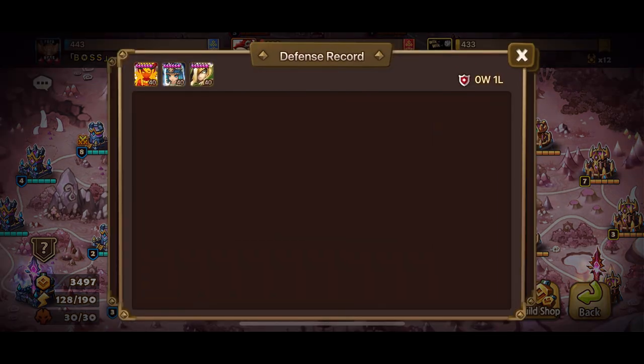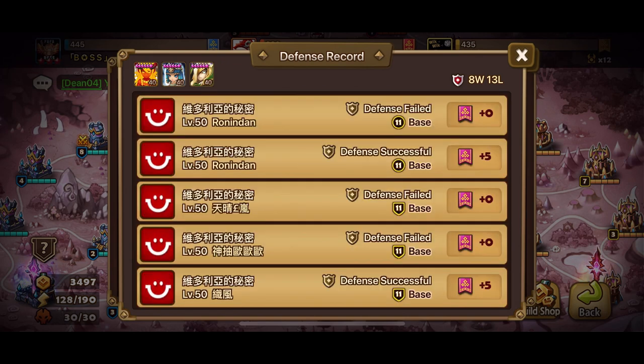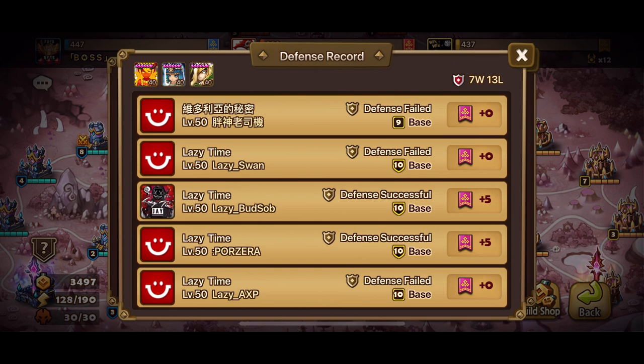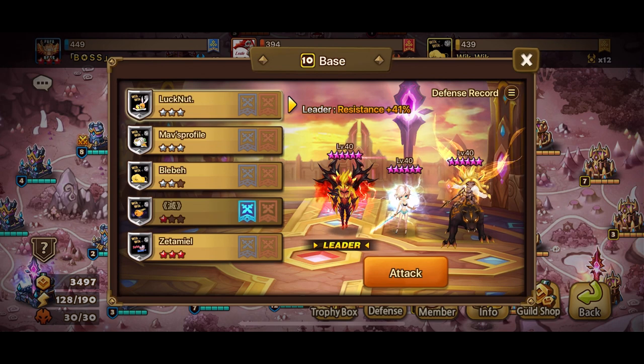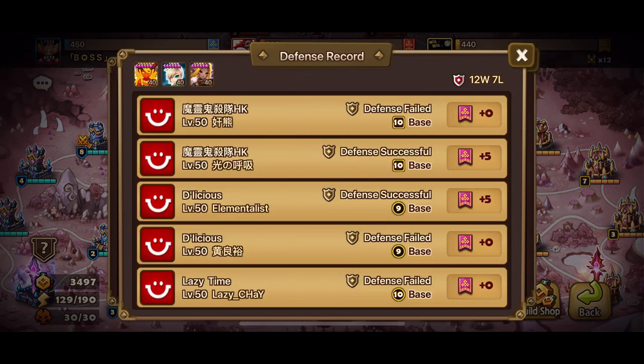Ladies and gentlemen, it's time for the Tessa meta. We will be testing out these defenses. 8 wins to 13 losses for this one. Next up, defense from Colossal: 7 wins and 13 losses. CJ Go: 7 wins to 14 losses. Their other tower — wow — 13 wins and 8 losses. It's the Tessarion, Iris, and Savannah. 12 wins to 7 losses. We did feature this defense as our NB5 defense of the month.